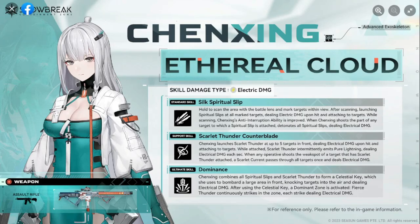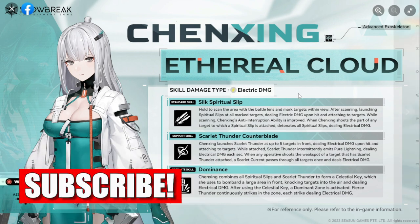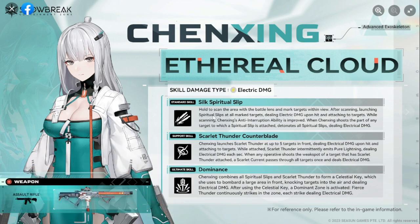Welcome to Snow Break Containment Zone. We have a skill preview now of Chen Ching Ethereal Cloud. Skill damage type confirmed is electric damage. We have her standard skill — hold to scan the area with the battle lens and mark targets within view.